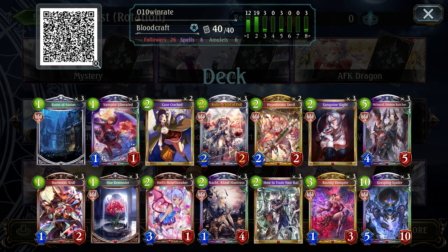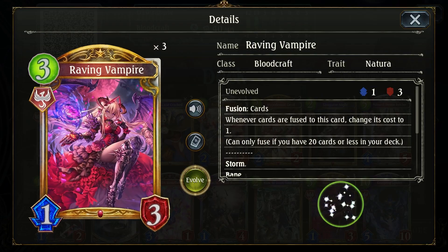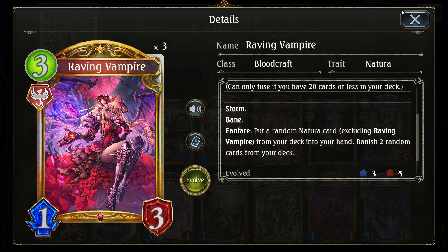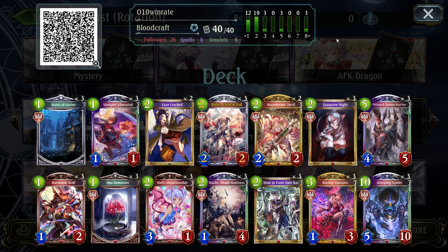Hello everyone, Zox here, and today we are here with Yu-Tan! In the mini expansion, Yu-Tan has got Raving Vampire, and she's actually a really really good card, helping you banish 3 — at least if Spider is still in your deck. Raving Vampire basically gets rid of 3 cards from your deck for the price of 1 play point, and that can accelerate your quest very very fast, and even allow you to sometimes get turn-fired Yu-Tan very easily.